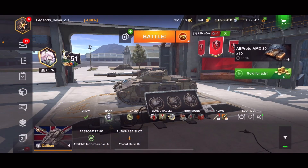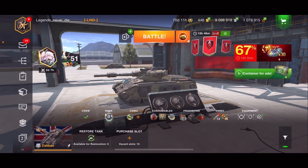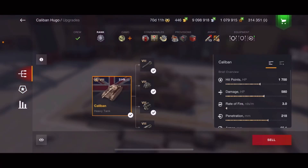Good morning ladies and gentlemen, this is Bingle Gels on Blitz, and today we'll be talking about the Caliban — or as I like to call it, the baby FE 183. Let's get into this tank. I'll be showing a little bit of the armor profile as well, but right now let's run down through the tank stats.